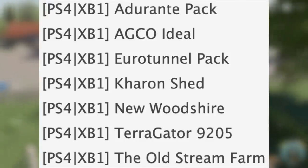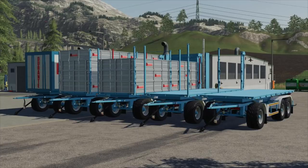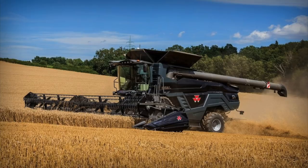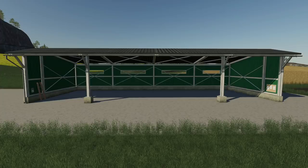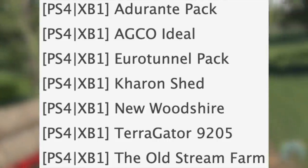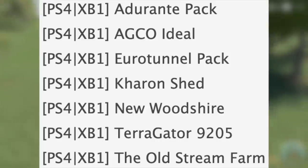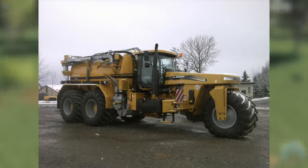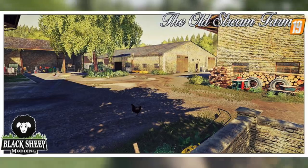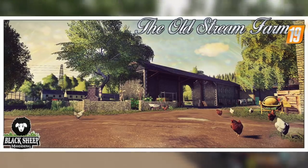In console testing it looks like we're seeing stuff that's in PC and console testing right now, which is awesome. We've got an update to the Adirante pack, we have the AGCO Ideal harvester, we have the Euro Tunnel pack, Karen Shed — a very good looking shed — New Woodshire, which is going to be an updated version of Woodshire Farms from FS17, and the Terra Gator 9205. This thing is a beast.